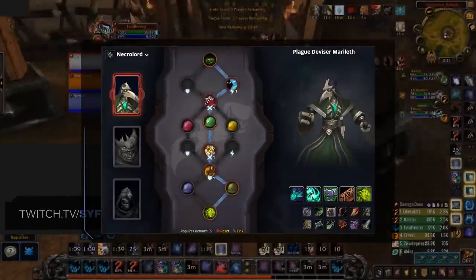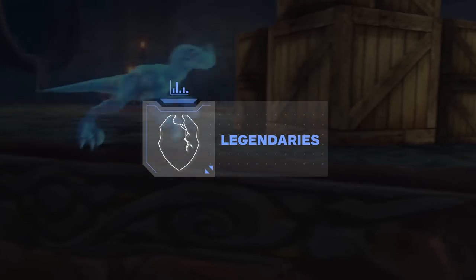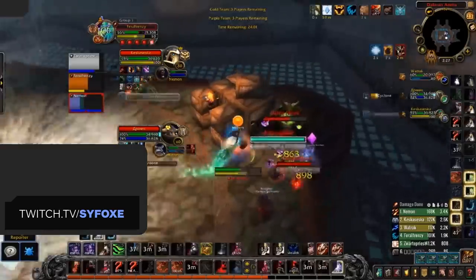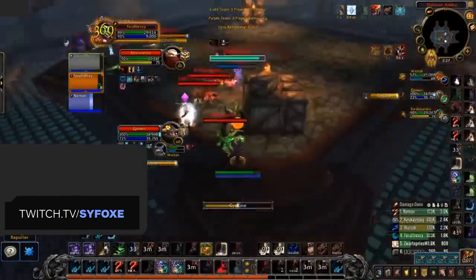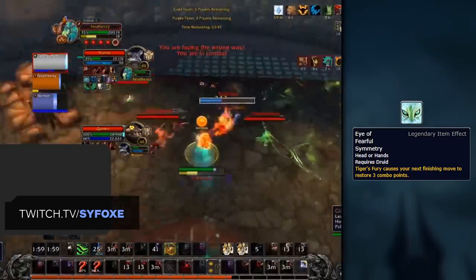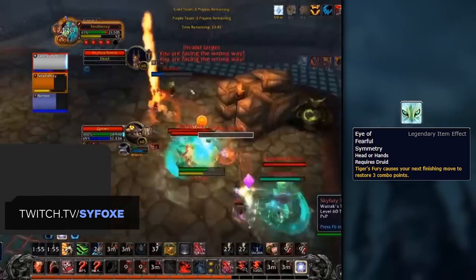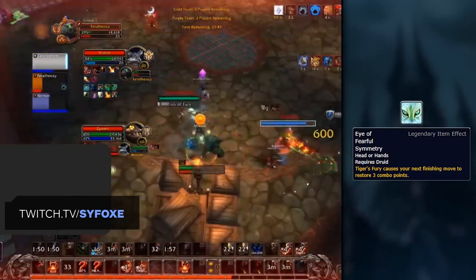This will leave our fully completed tree looking like so, which leads us to our final section in this guide: Legendaries. Legendaries are again making their return to the game. This time there is a new selection, and they all work in Arena. Currently you're only able to equip one, but this may change in the future. For Feral right now, the best choice is going to be Eye of Fearful Symmetry. What this does is cause your Tiger's Fury to cause your next finisher to give three combo points. This is great in helping with burst windows, and with this build primarily focusing around Ferocious Bite damage and short burst windows, this is the optimal Legendary choice.